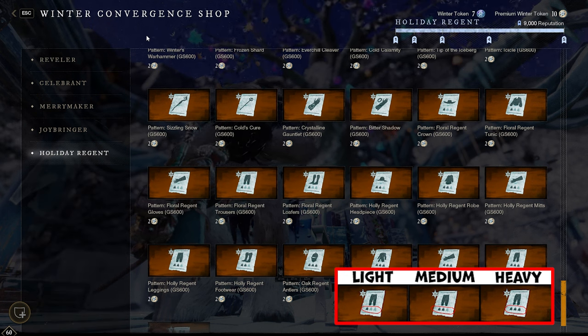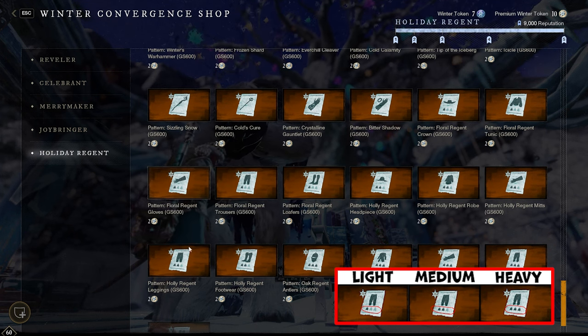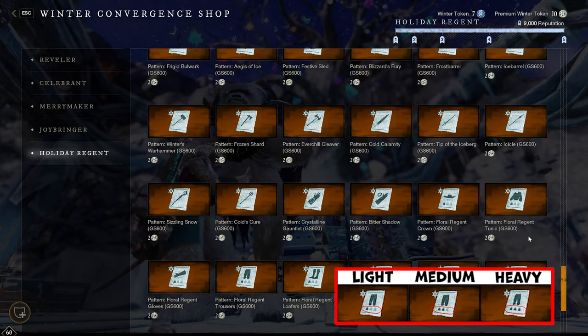The UI doesn't do a good enough job via text to explain whether what you're about to purchase is a heavy, medium, or light armor piece. Hope this was helpful. Let's move on to the next section — we're going to be talking about weapons.